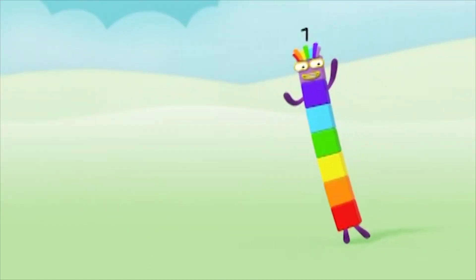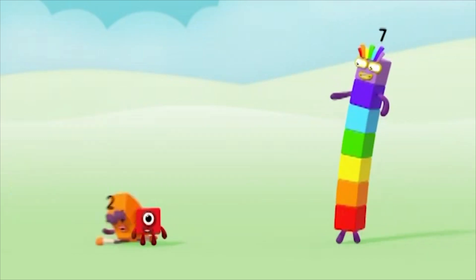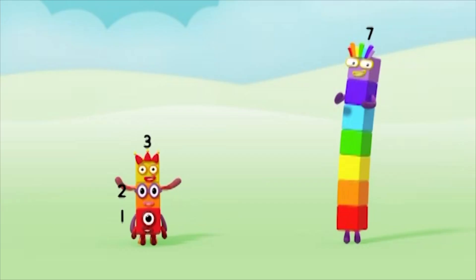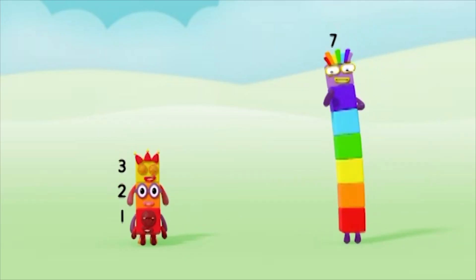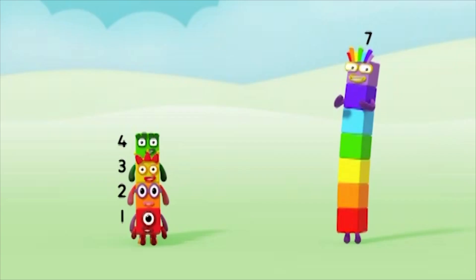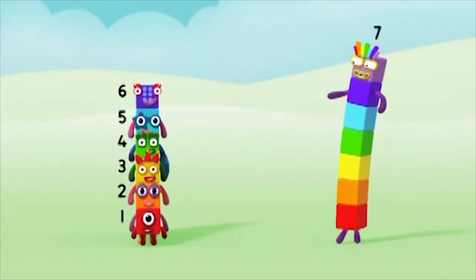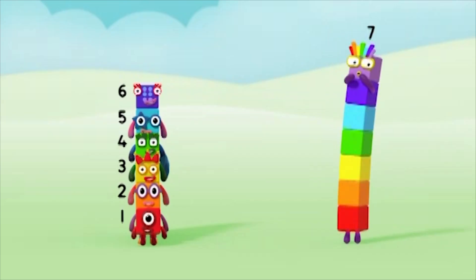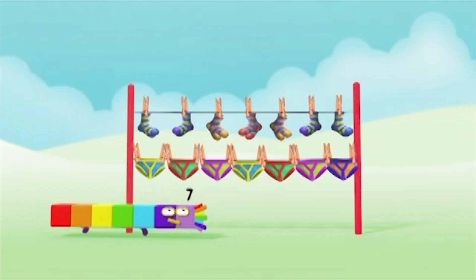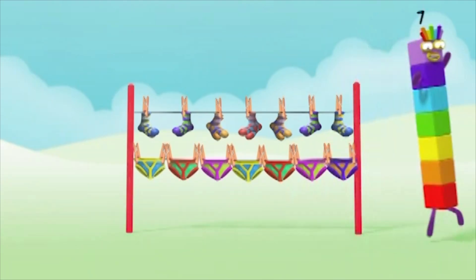Rainbow time! My first block is the same as you — orange! My second block is the same as two — yellow! My third block is just like number three — green! My fourth is green as you can see. Blue for five, indigo for six, violet is for seven — oh, that's me! I've got seven rainbow-colored looks that make me unique. I've got seven pairs of pants and socks, one for each day of the week.